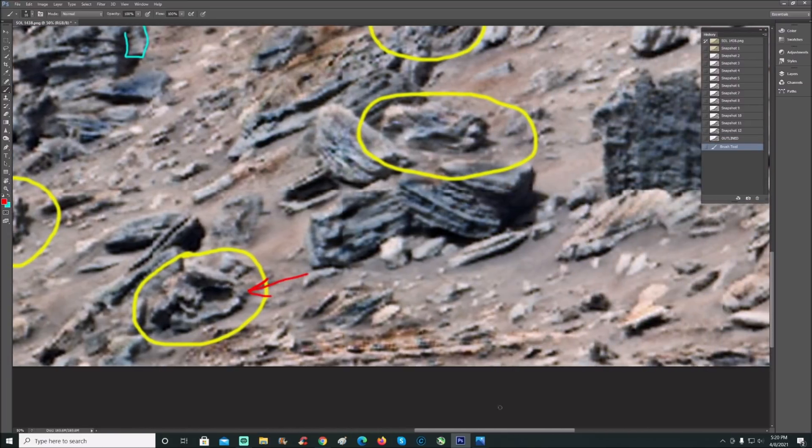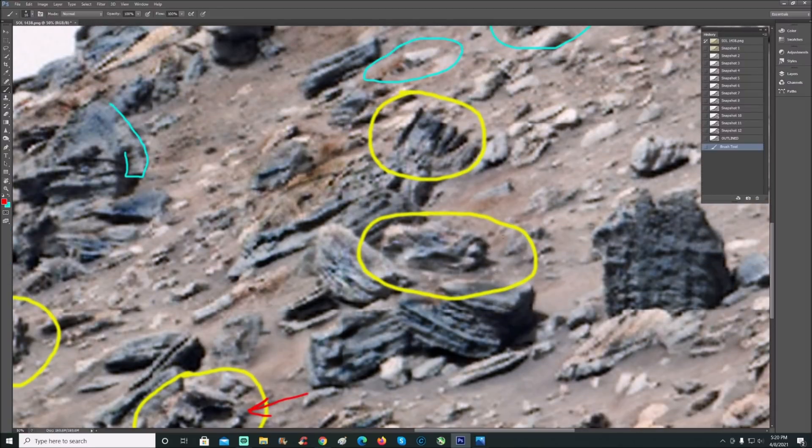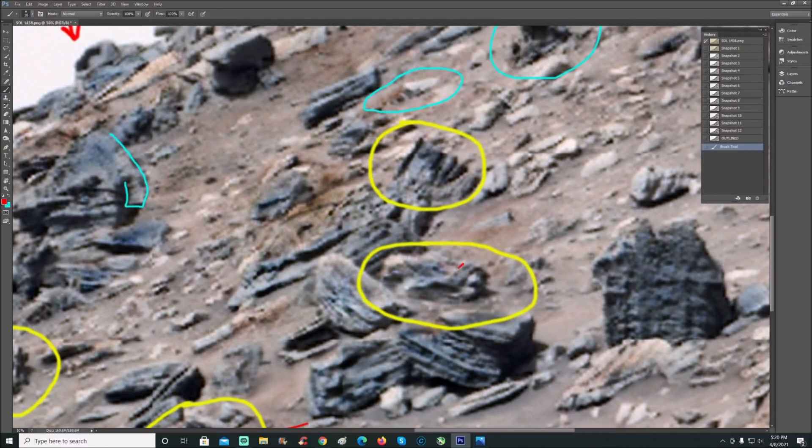This is cool — look at the way this thing is. You can see what looks like a weird band-type thing coming like this. This might be just a strand of metal, and you can see it goes down here and stops. Whatever that thing is, it goes over the top of that. That's a weird looking rock, if you ask me.